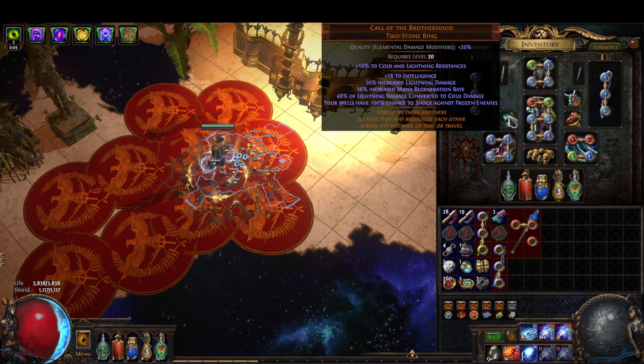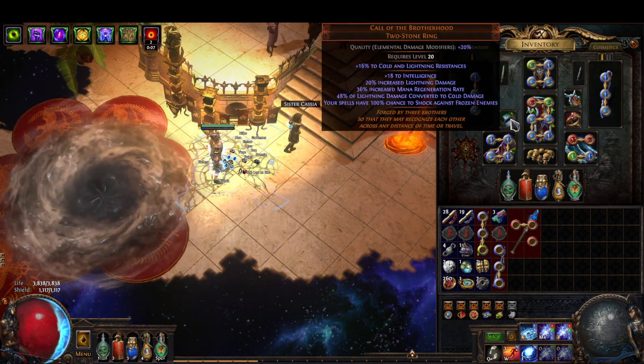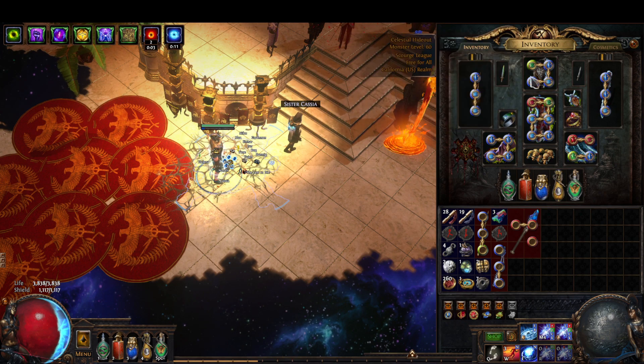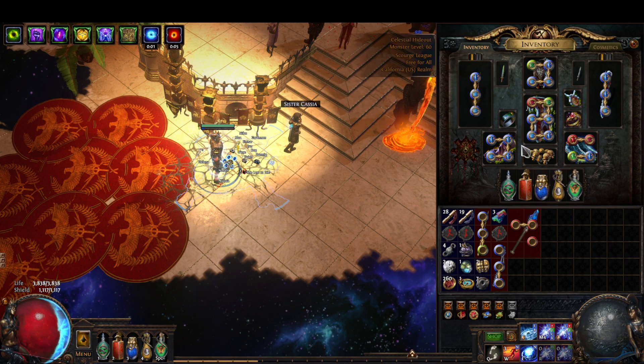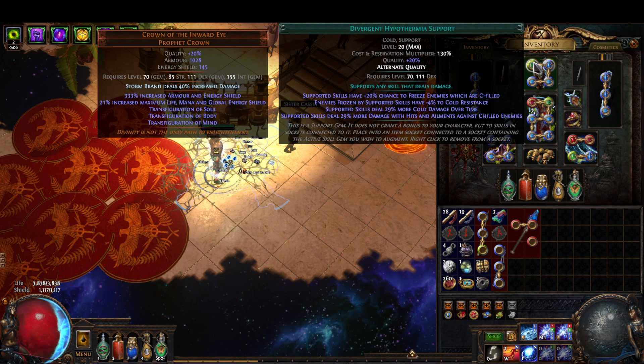We use Call of the Brotherhood to convert half of our lightning damage to cold damage. Any frozen enemies we hit are also shocked, so that's just more damage taken by frozen enemies. Map bosses, metamorphs, tanky rares, beyond bosses — really nice to have.